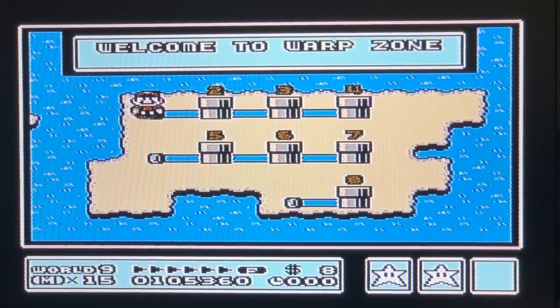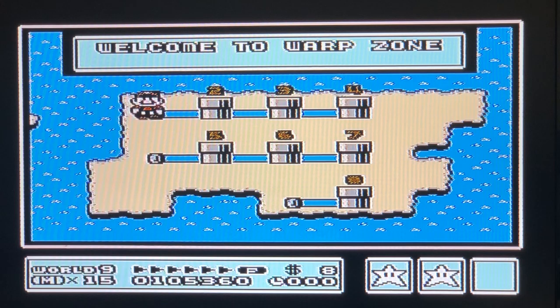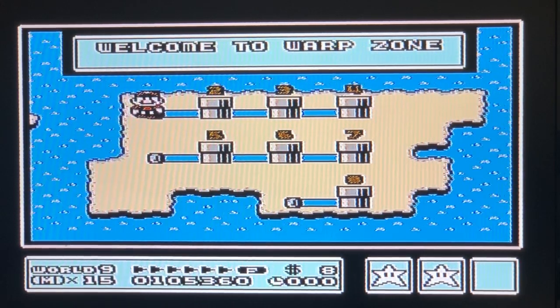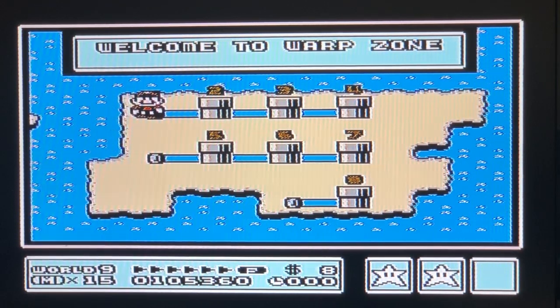If you wait and complete world one and don't use your whistle until you're in world two, then you jump down to the second level of the warp zone and you can choose to go to world five which is sky world, six which is ice world, or seven which is pipe world — and those are your only choices.